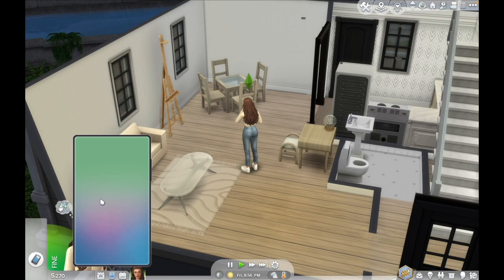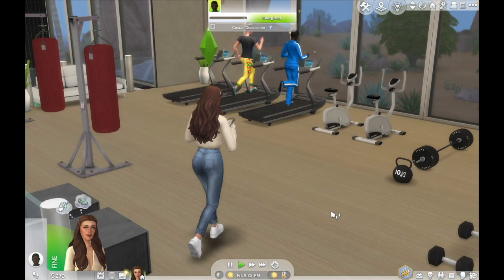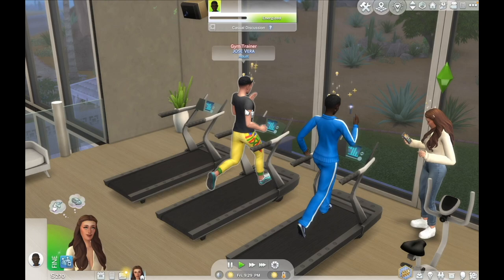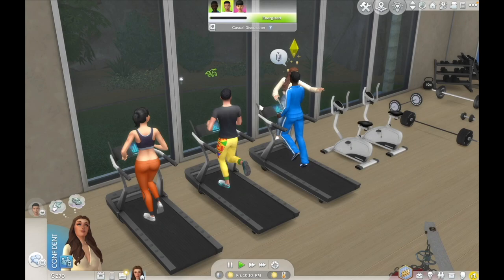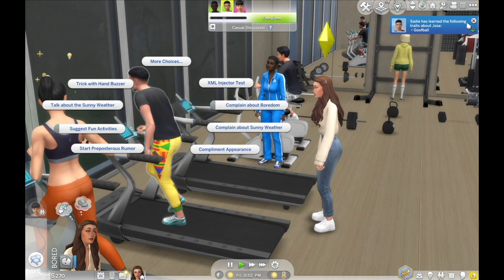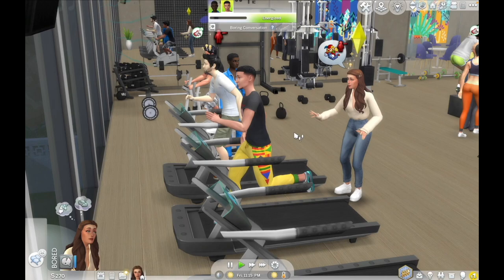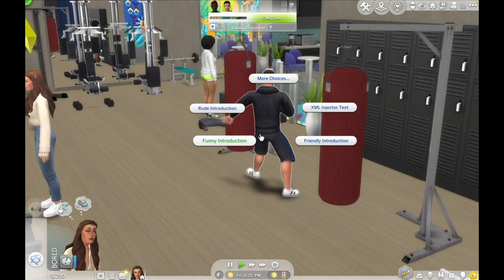Sadie has just arrived at the gym — let's check out who is here. I see a potential — oh, he's a gym trainer. Let's go introduce ourselves to him and ask about hobbies and skills. We need to talk him up, we need a baby. Sadie has learned the following traits about Jose — he's a goofball. Let's tell him a joke. Oh my gosh, he doesn't like us — he actually doesn't like us. Okay, whatever. There are plenty of fish in the sea, plenty of potential dads in this gym.